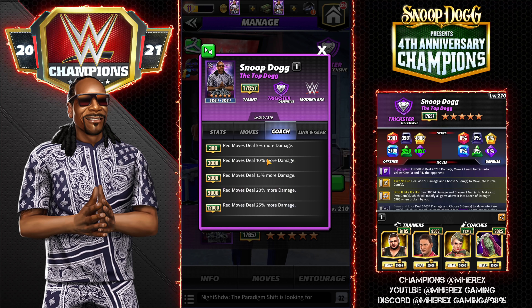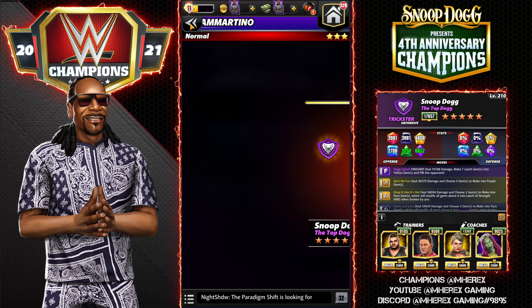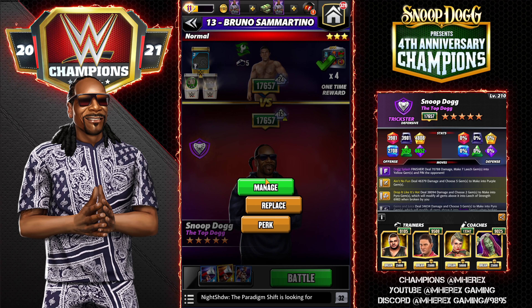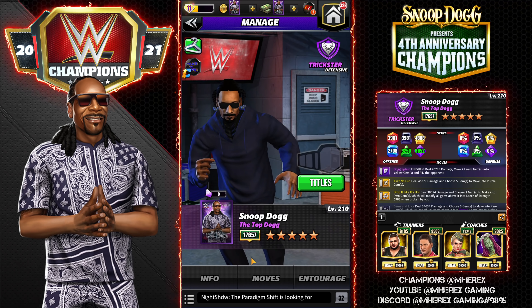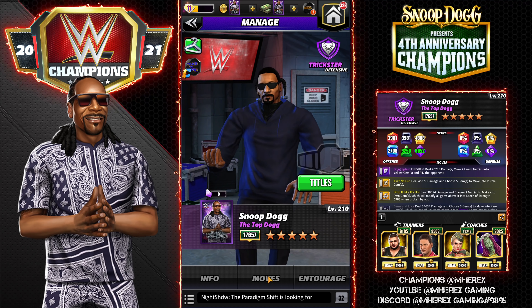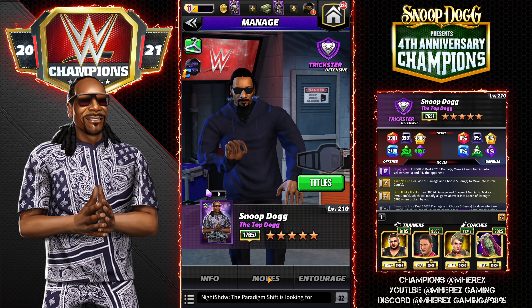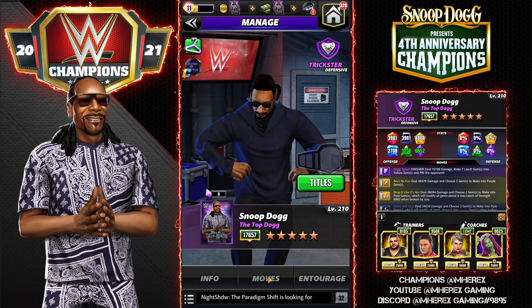He's a coach — a red move damage coach at 12k, they deal 25% more damage. That is going to be very good on guys like Zombie Daniel Bryan, Keith Lee, Hall of Fame Scott Hall, Powerhouse Kane, and people like that. Pretty solid coach, probably good on Walter too.